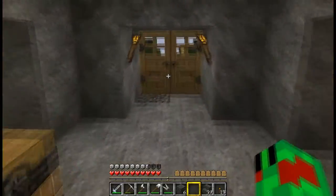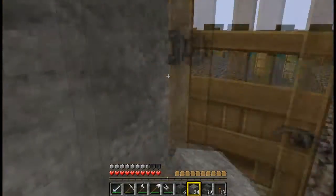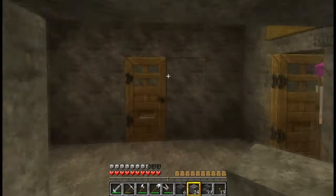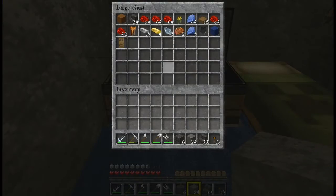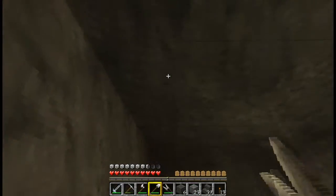Up here are the bedrooms. This is my room. That weird guy's room. And here is Doug's room — this is Taze's room. He's not here at the moment. Your room will be at the top of these stairs when I'm done.